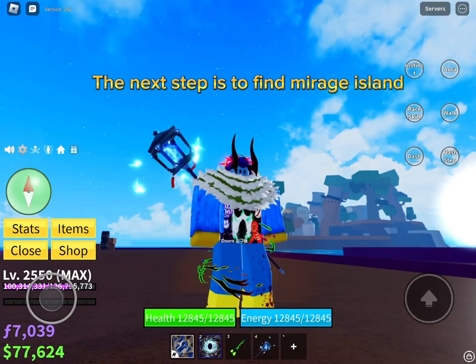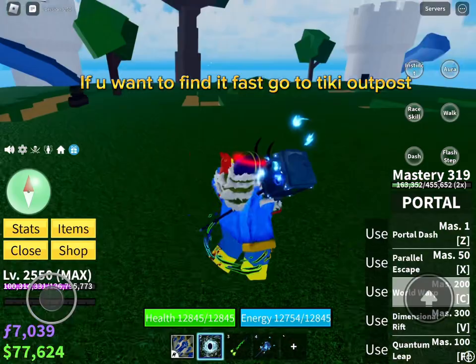The next step is to find Mirage Island. If you want to find it fast, go to Tiki Outpost, then get a boat.